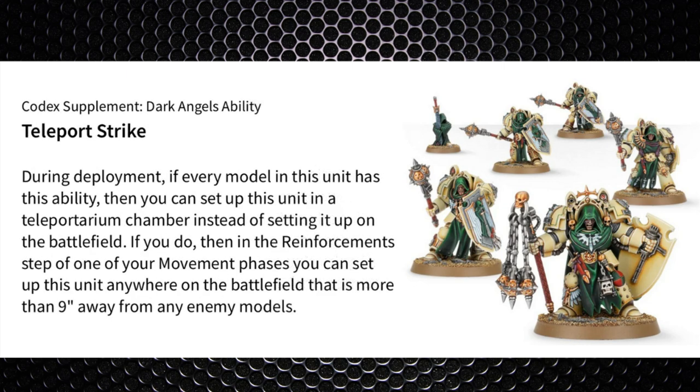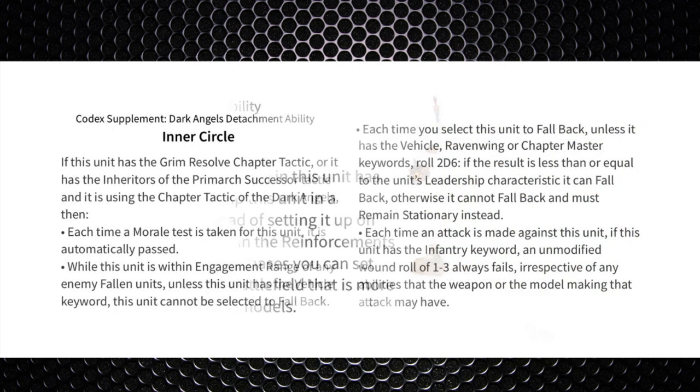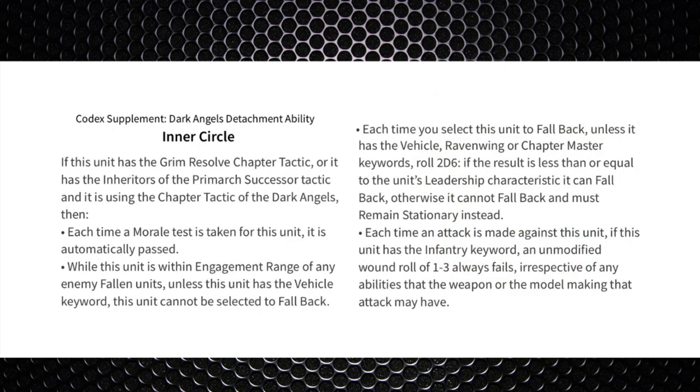They've got Teleport Strikes, so they're effectively deep striking in from reinforcements in your movement phase from turn two onwards, more than 9 inches away from enemy models. They've got Inner Circle because of the Grim Resolve chapter tactic, so they auto-pass morale tests. Crucially, each time an attack is made against this unit, any unmodified wound roll of a 1, 2, or 3 will always fail irrespective of any weapon abilities — effectively this is Transhuman Physiology; you need a 4+ just to wound them.